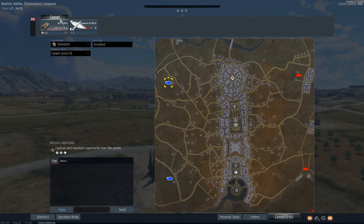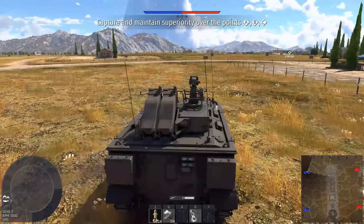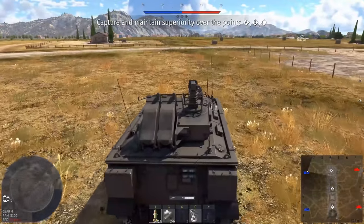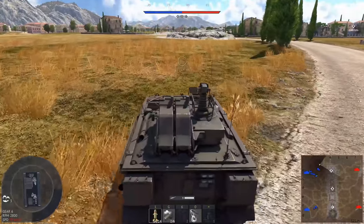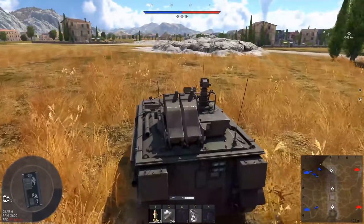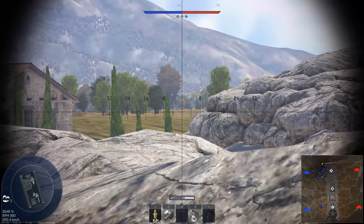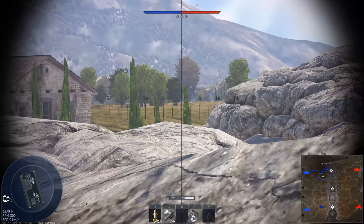The issue with most ATGM vehicles is that they are just so niche — at least the ones where the ATGM points up, so you can't really use it in CQC. Even the M901 you can get a few kills in CQC, but the Type 60, Swingfire, stuff like that — no dice. I'm hoping I can just set up here behind cover, but there's no way anyone's going to be dumb enough to go this route.